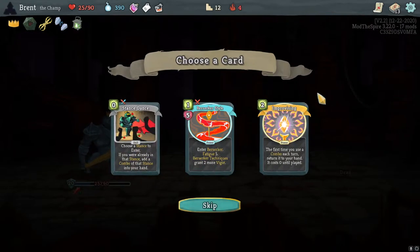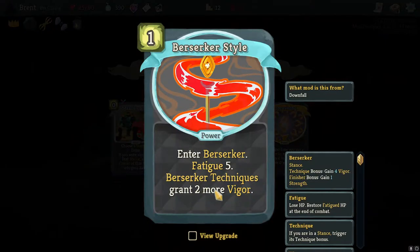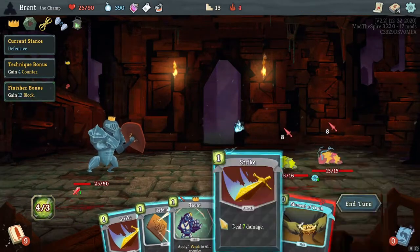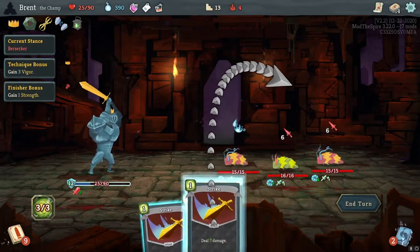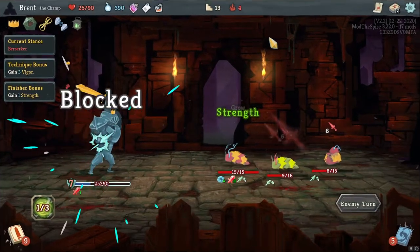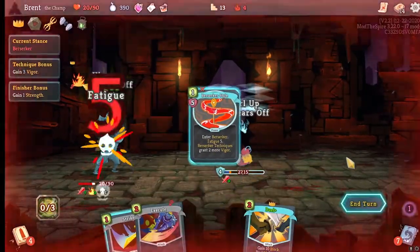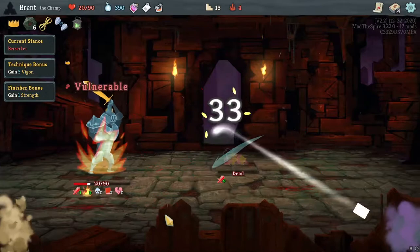Lantern — start combat with one more energy. I like this. Let's take a Berserker style — Berserker Dial. I have no AOE so this is gonna suck. Moment of Truth though is very nice — we can hit all of them and not take any damage. Going for the double break here. Triple Strike — kill, kill, break stance. Six, five vulnerability — there you go.